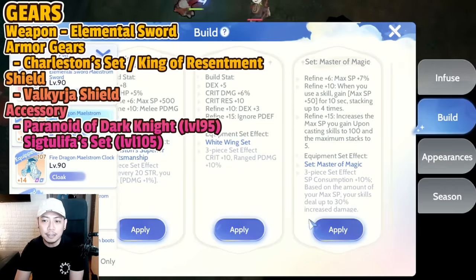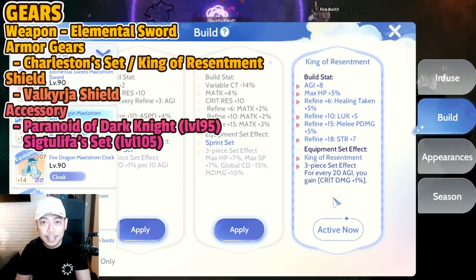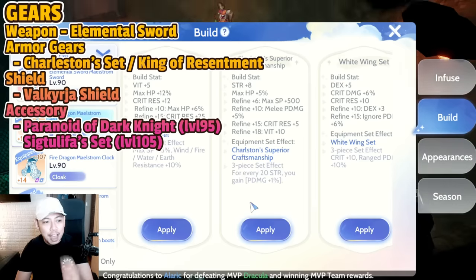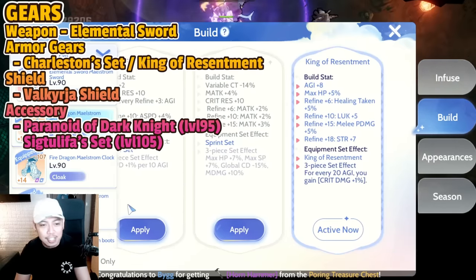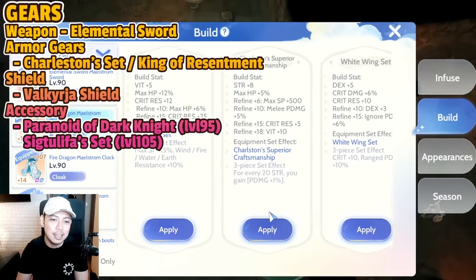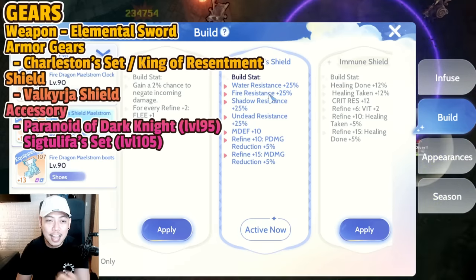At plus 18, physical damage gains plus 5 percent. For armor, I'm using the King of Resentment because we cannot currently achieve 500 attack speed with a shield. The Charleston Superior Craftsmanship would be better overall, but as a lazy player I don't like swapping the shield in and out for buffs. I suggest Charleston Superior Craftsmanship for hardcore players.